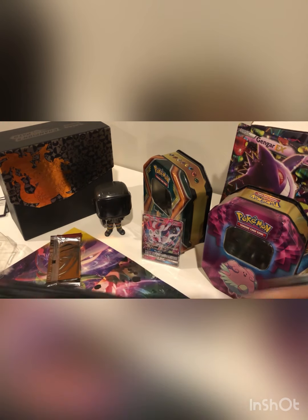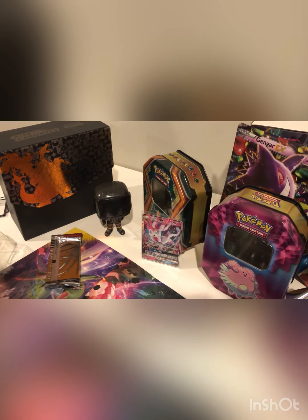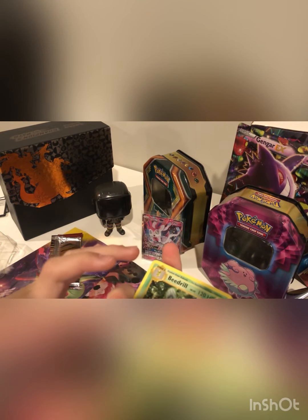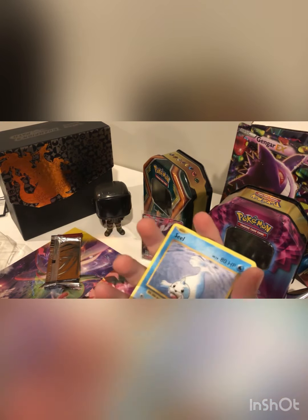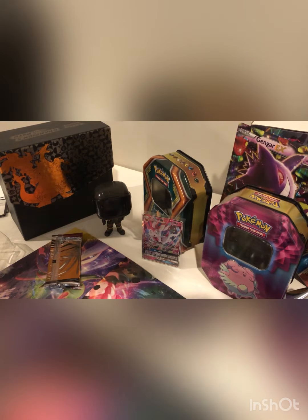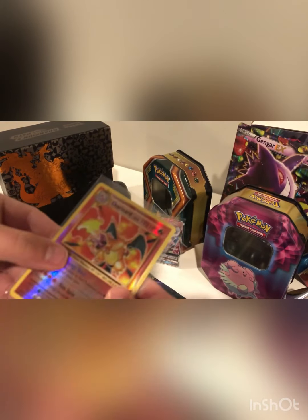We have Evolutions — the best, the most hot set right now, besides Shiny Fates obviously coming out which is probably gonna steal the show. Here's the code. I'm nervous about this pack because in Evolutions you either get something bad or something good. We got a Beedrill as our rare. Poliwhirl, Brock's Grit, Professor Oak's hint, Seel, Nidoran, Ponyta, Doduo, Pidgey. Oh my gosh — Charizard Reverse! That's a huge hit! Let's sleeve it up right away! We have a Charizard collection going on!